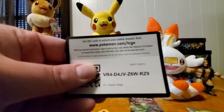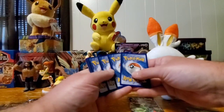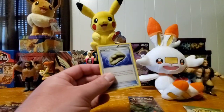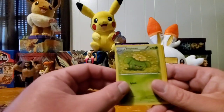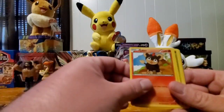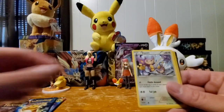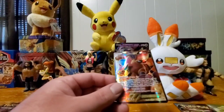Alright, here's the code for Steam Siege. I don't check the color because sometimes that spoils it for me. So here we go — let's see what I pull. I've had some decent pulls in these packs. Got a Skiploom, a Ninja Boy, Nosepass, Litleo, Sneasel — pulling some of the same Pokémon. Yanma, Aipom, Bravesta — hey awesome — and a Volcanion EX!